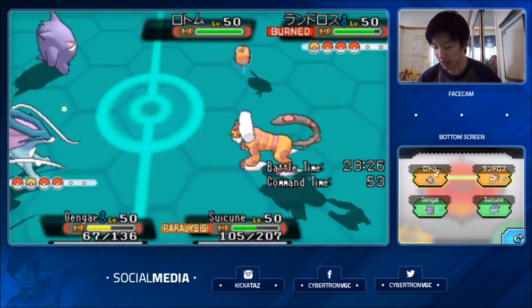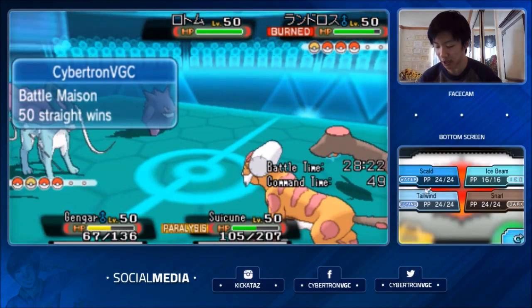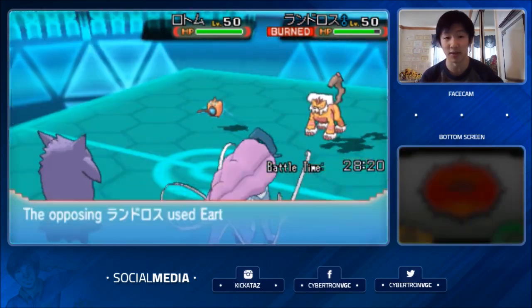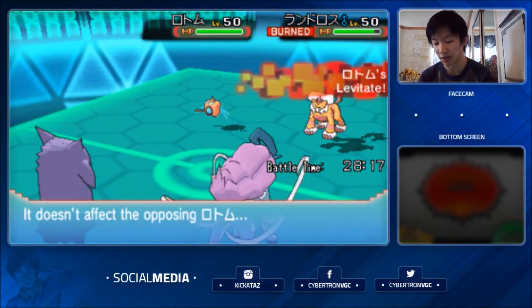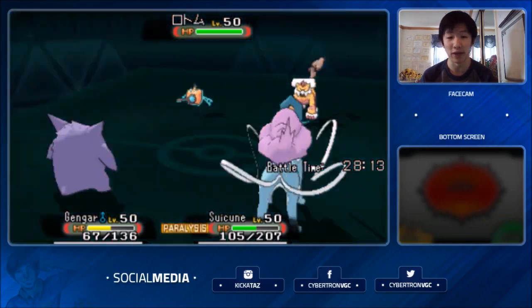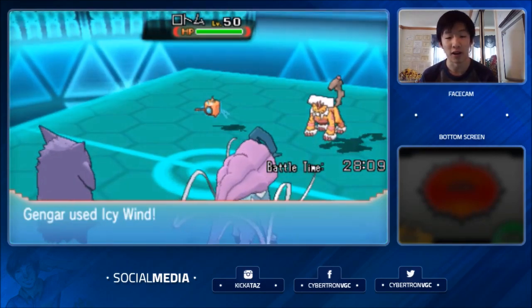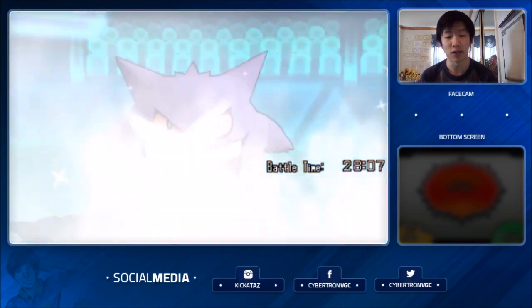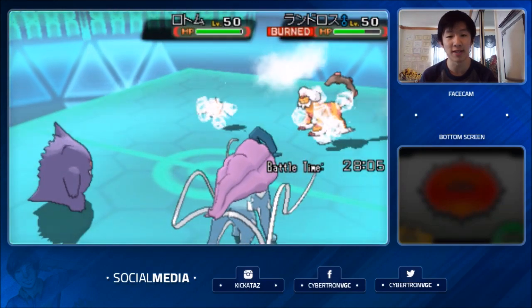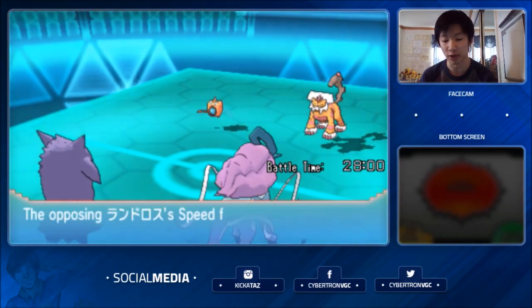I'm just going to Icy Wind here and sacrifice Suicune, unfortunately. I'll go for a Tailwind if my opponent decides to switch out, but he just stays in and Earthquakes again. I definitely wasn't anticipating Discharge, and it's very annoying to deal with because it can paralyze things, and I was really hoping to get Tailwind up. Icy Wind fortunately connects with both Pokémon, which will at least set up Gardevoir in the back, and it's actually going to take out Landorus after the burn damage.